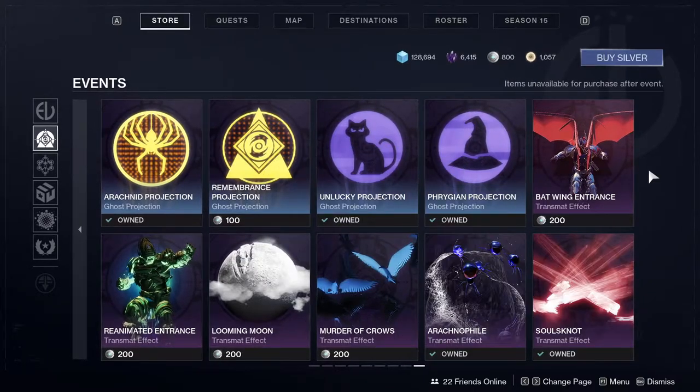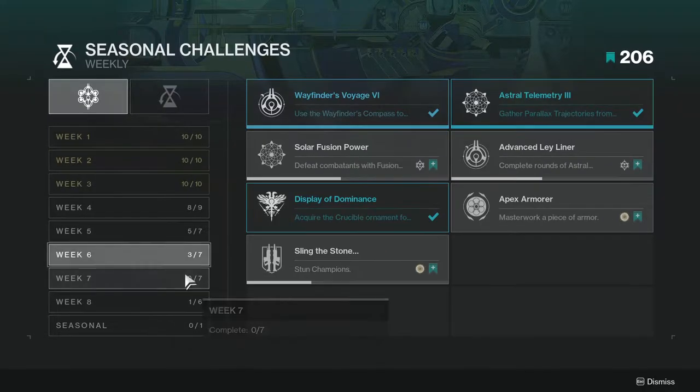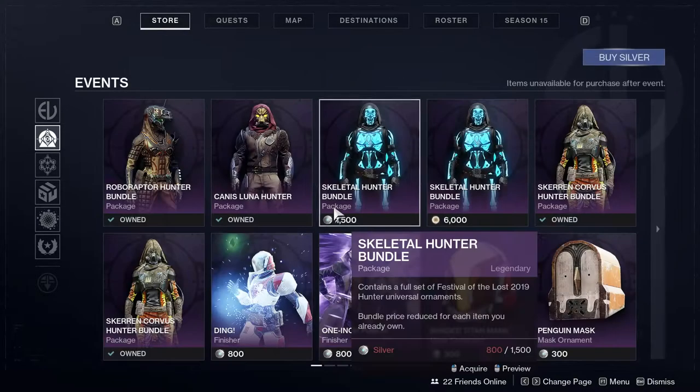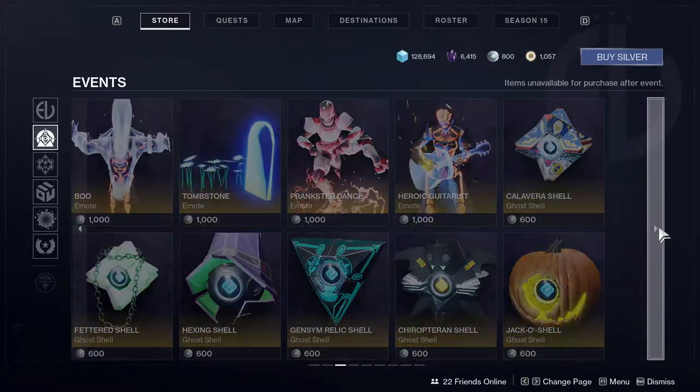Essentially I didn't have enough Bright Dust because I wasn't playing much — as you can see from my challenges, I didn't even do last week at all, and barely did the week before because my internet has been really bad. It's been dipping in and out, and I'm hoping the connection doesn't drop right now.